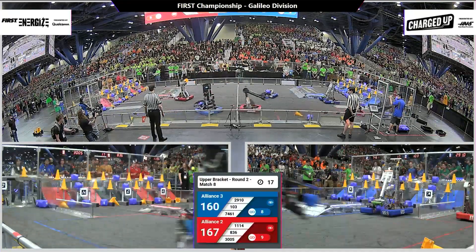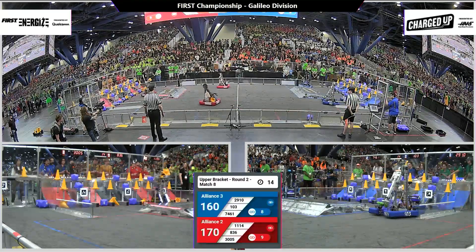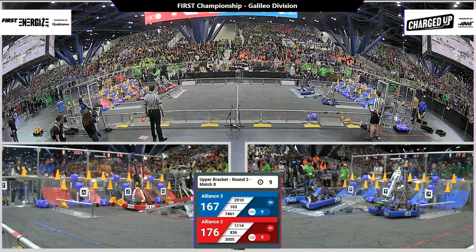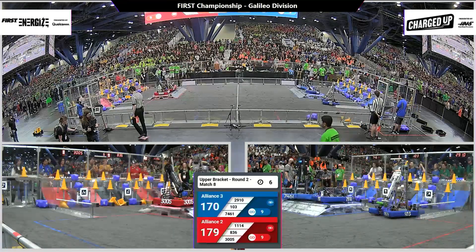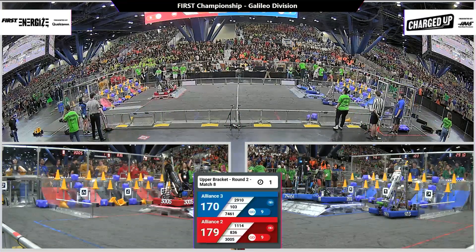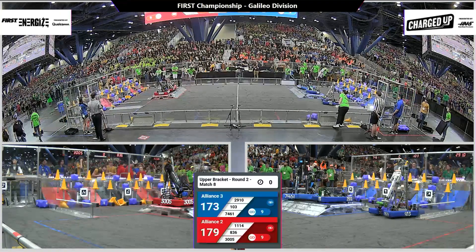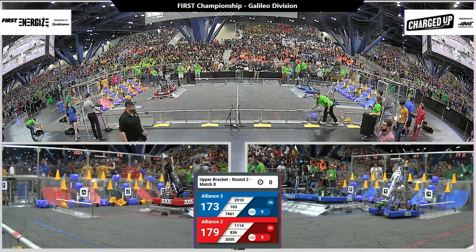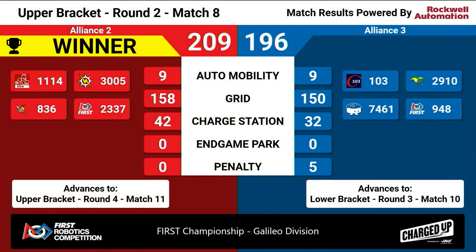20 seconds remaining. 164 to 160 — red alliance has the lead. Red alliance has filled up their grid — all nine links. Now they are supercharging. Blue alliance has filled up their grid as well. We have both grids filled. Five, four — this match is in the books. Red alliance has six supercharged nodes; blue alliance has two supercharged nodes. Red alliance wins. Red alliance moves on to match number 11 against the first-seeded alliance. Blue alliance moves on to match 10 against the eighth-seeded alliance.